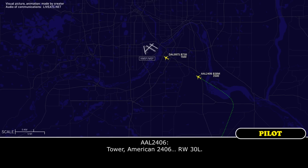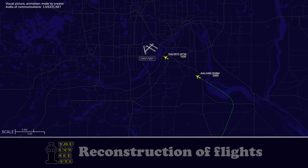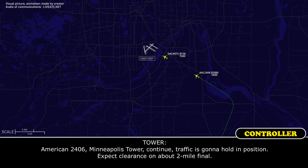American 2406, Minneapolis Tower. Continue. Traffic's going to hold in position. Expect clearance on about a two-mile final.